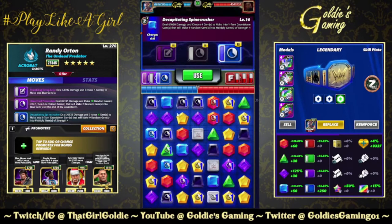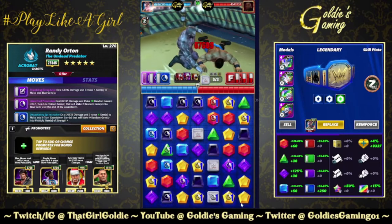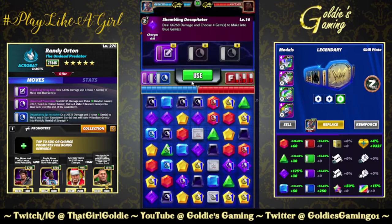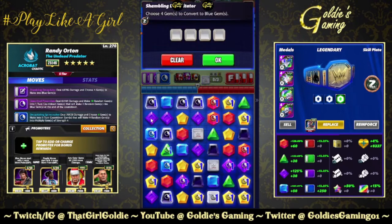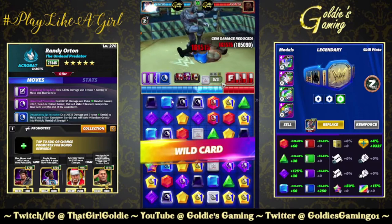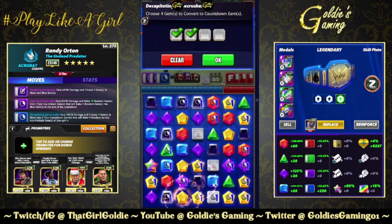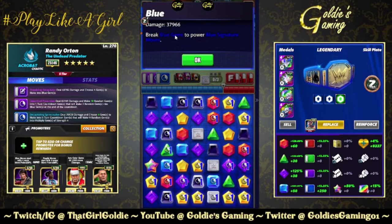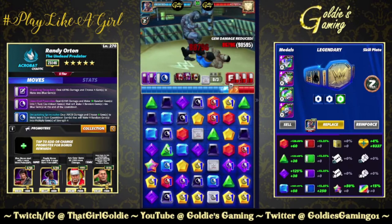Triggers the plate — that's one stack. Hit the countdown move again, triggers the plate a second time. Four gems turn into blue gems. We put out another set, which triggers the plate a third time. Three stacks of the Z plate has this at almost 38,000 per blue gem. Now the tricky part — we can't cascade — and the board goes boom!